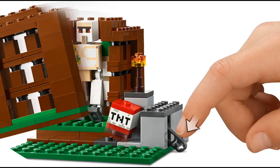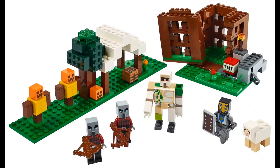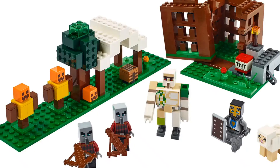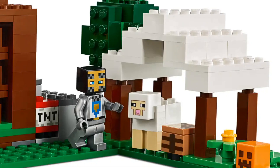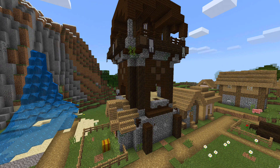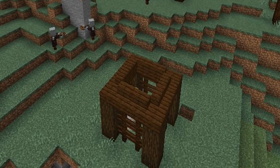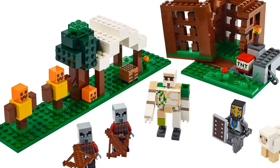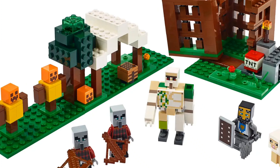You do get another build with it, but this is where the problem lies — the build has a lot of problems. First of all, this set was advertised as the Pillager Outpost; that's the whole name of it. But when you look at a Pillager Outpost in the game, you can barely recognise it. They did do the outer builds quite well and they do look like the ones in the game, but when you search a Pillager Outpost, you're not finding those builds — you're finding lots of different Pillager towers.